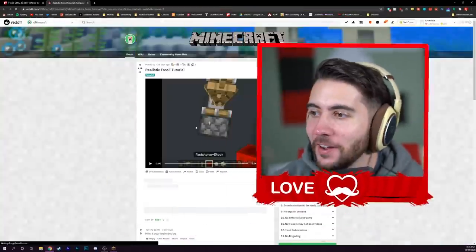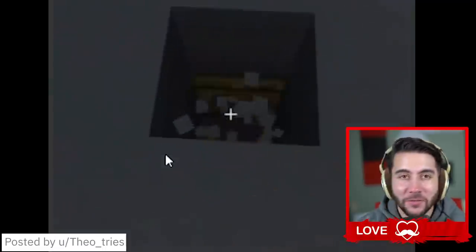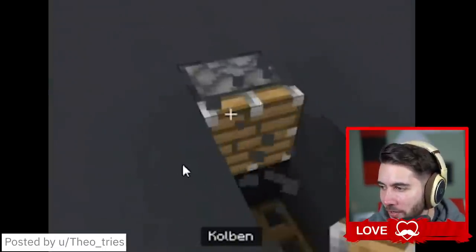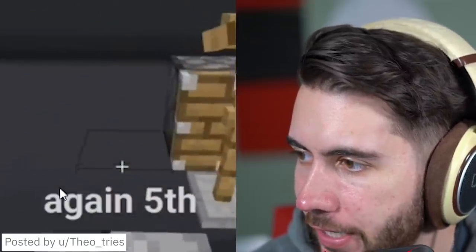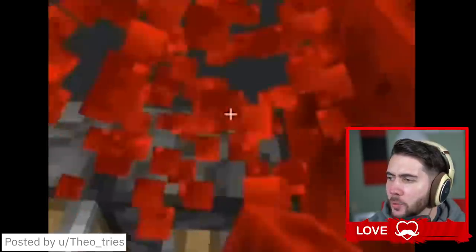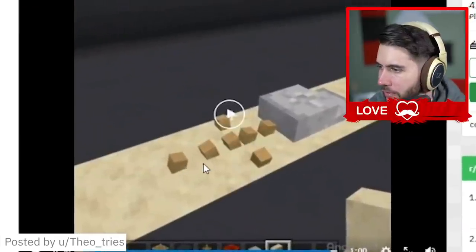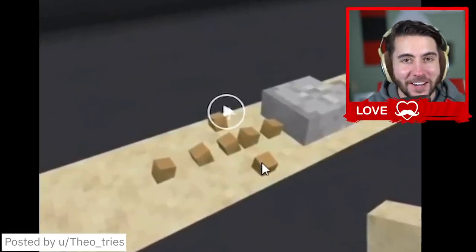We're gonna slow it down with the guy who shows us how to make a realistic fossil design. Who doesn't want a realistic fossil in their base to show their friends? This guy uses a bunch of armor stands — obviously this is being done on bedrock edition. He carefully pushes a multitude of items into the ground. The way the armor stands are all angled, it actually makes it look like a little bone sticking out. This will be our bone.